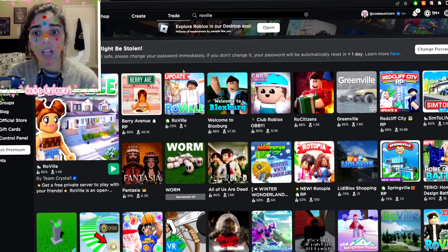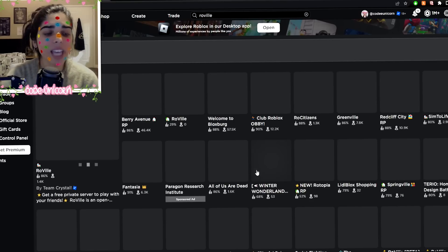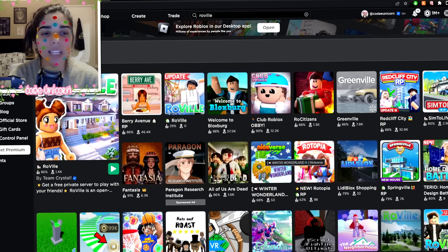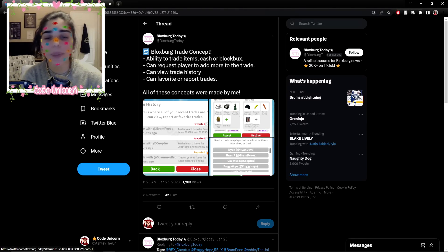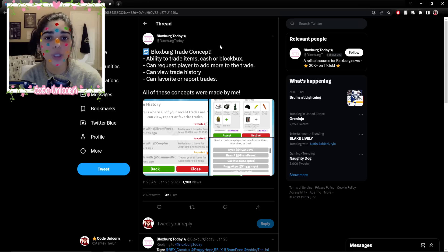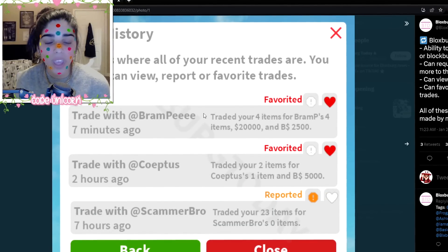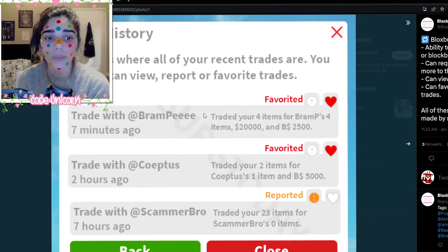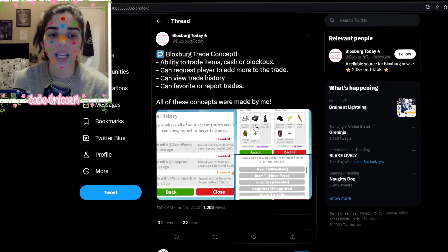It's the same topic as adding pets — a lot of people don't want pets and things like that. But other games have pets as well, and it's not like Adopt Me where you hatch eggs. I think this is a great idea. This concept was made by Bloxburg Today — a Bloxburg trade concept with the ability to trade items, cash, or Bloxbucks. You can request players to add more to the trade, review trade history, and favorite or report trades. If someone scammed you, you can report them and probably get your items back.